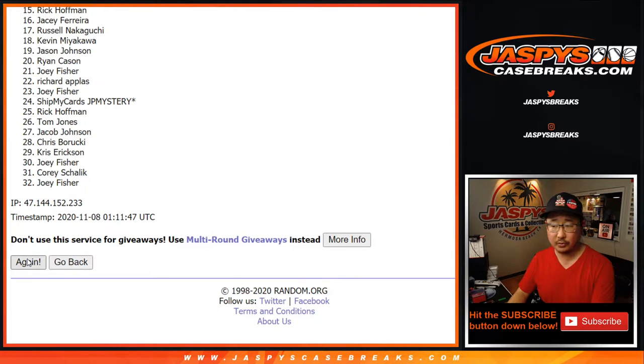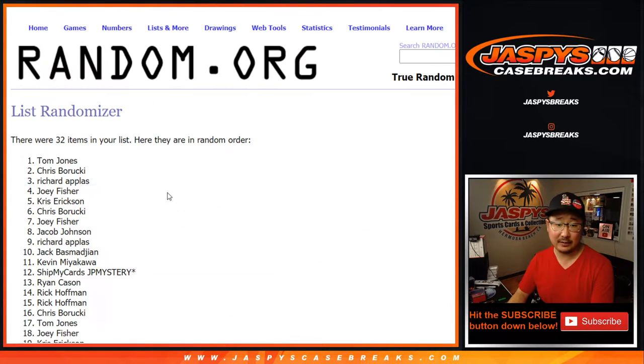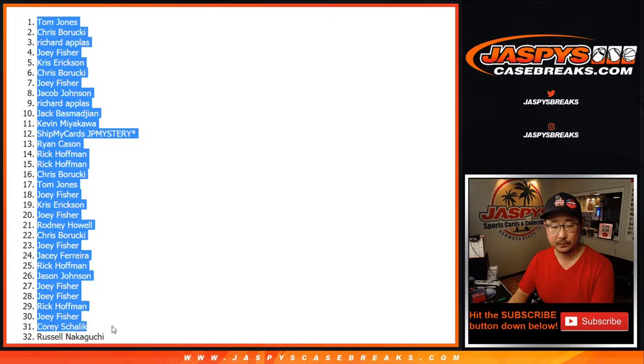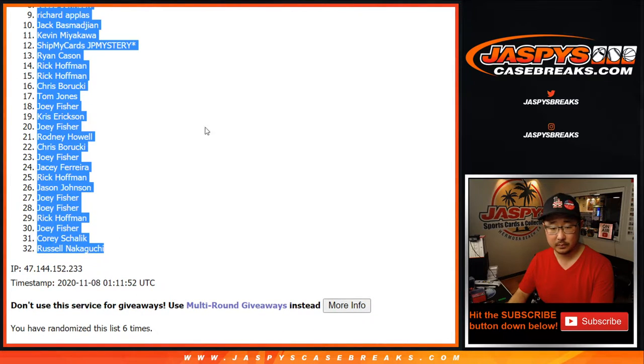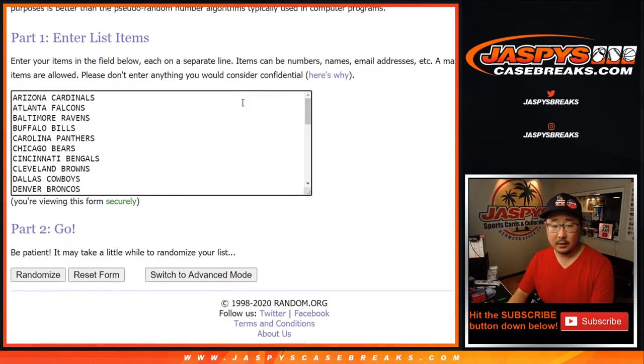One, two, three, four, five, and sixth and final time. After six, we got TJ down to Russ. Six times for the teams.